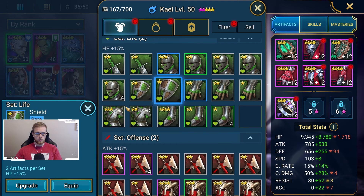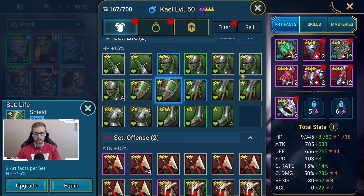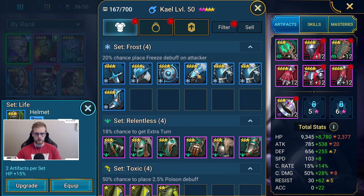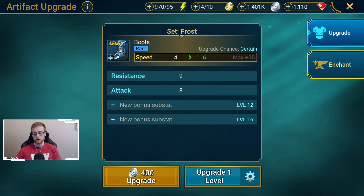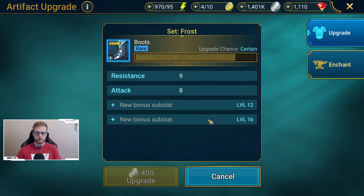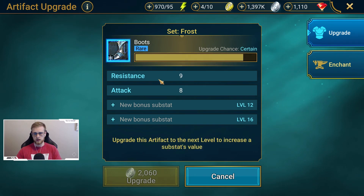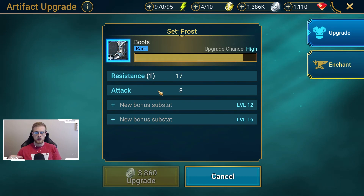If you look at a blue item, we'll actually have two substats to start. So the level four and level eight upgrades both assign to existing substats. Let me find a better example to show this. When it hits level four, it gets assigned to a random substat — here it gets assigned to resistance. I can't select which one; it's random. And when it goes to level eight, it gets assigned to another random existing substat.